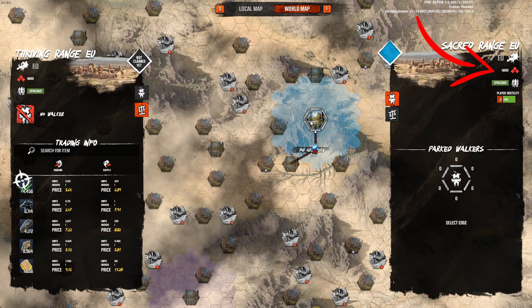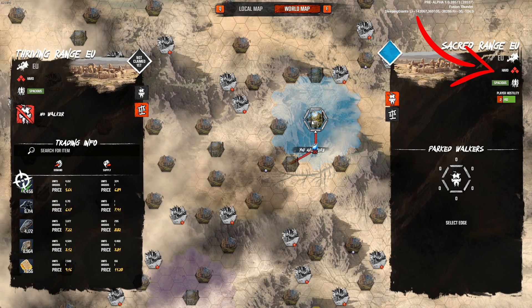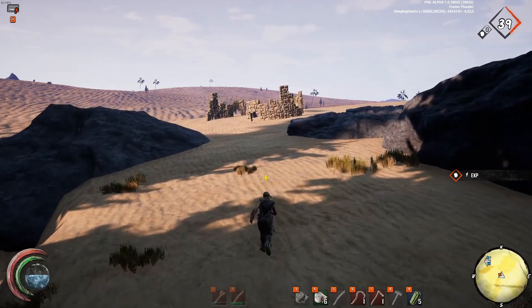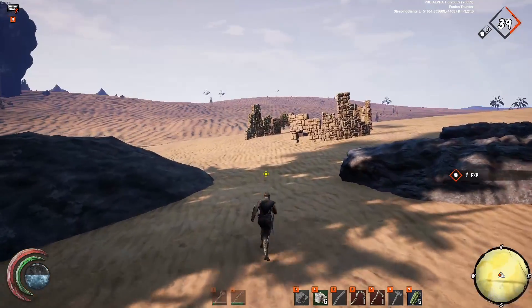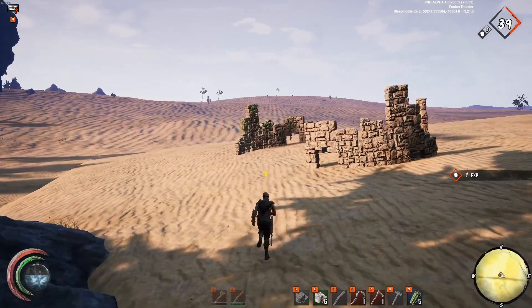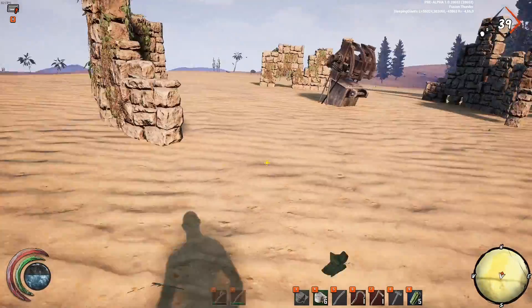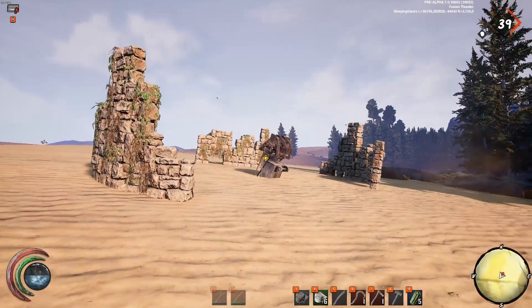You can only find the crafting stations on the hard map or on the hard servers. If you open your map there's a point of interest — that's the crafting station. You can also find small runes which have a small crafting station, but you can only craft one tablet at a small crafting station. The small crafting stations spawn randomly on each map, so keep an eye out for them when traveling.